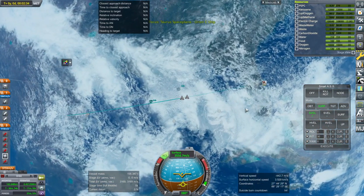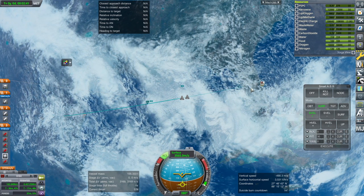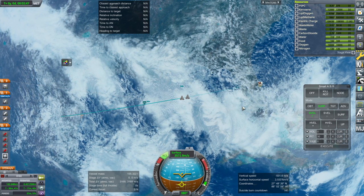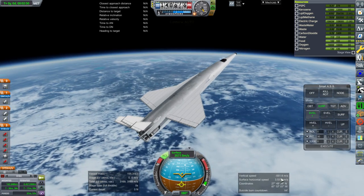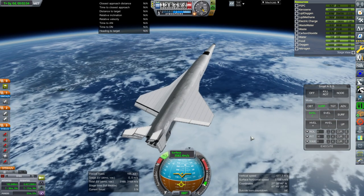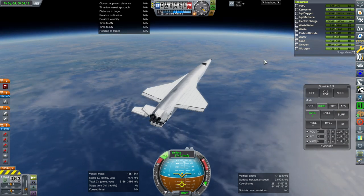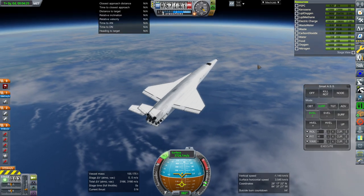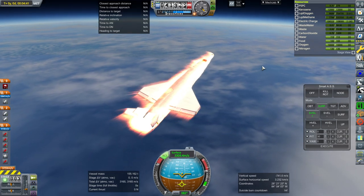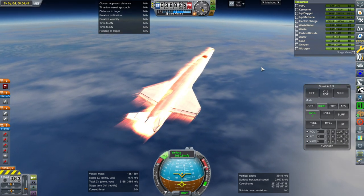Our current path seems to be falling short of Cape Canaveral, but we're going to bounce up a little bit within the atmosphere and get some lift. We're coming down very sharply — this is where the G-forces come in. We have entered the atmosphere once again. We're using some pitch authority, which sort of indicates that the center of mass is a little bit too far back. Around 10 Gs.